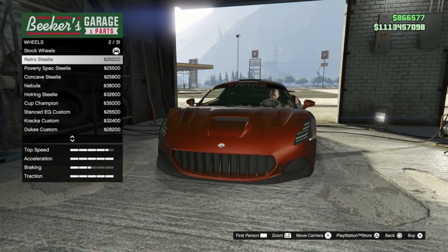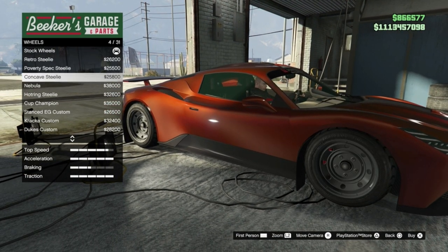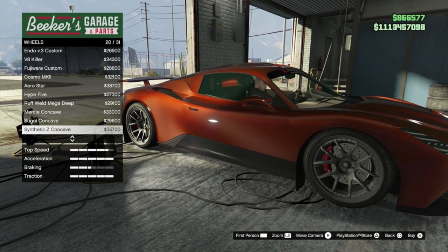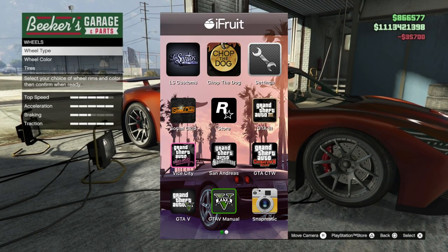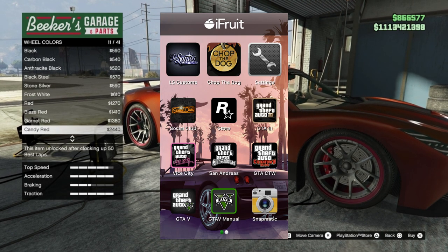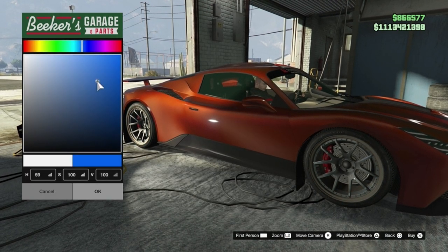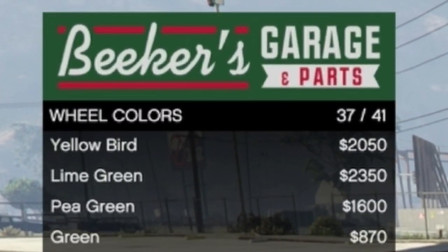Another change to do with colors is the rims. Just like the preset colors, you are limited to what colors you can have on your rims. If you wanted specific colors on the default rims that come with your vehicle — most of which cannot be equipped separately — you would need to access your iFruit app on your real-life phone and do a glitch which would change your default rims to the color you chose. One of the problems with that is how the iFruit app has not worked for several years. Just like the vehicle colors, we need a color palette where we simply choose our color from inside the custom shop. There are currently only 41 colors to choose from.